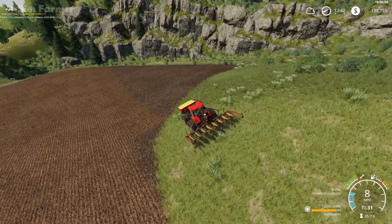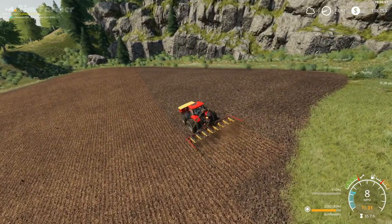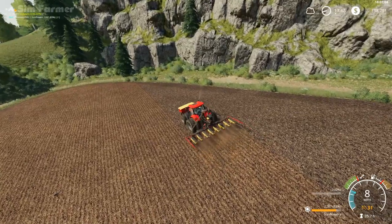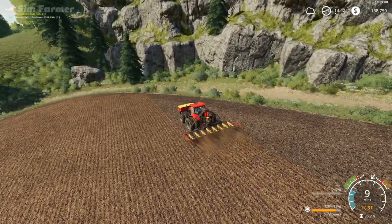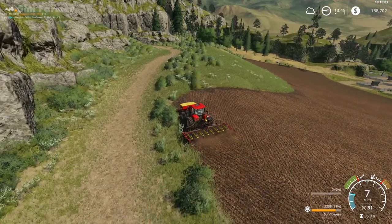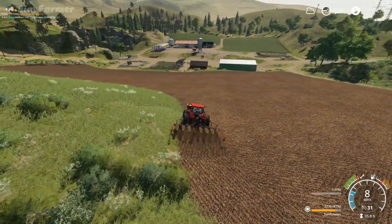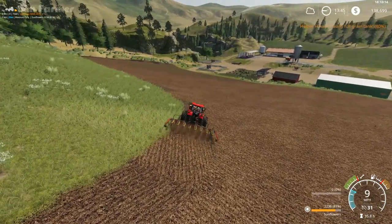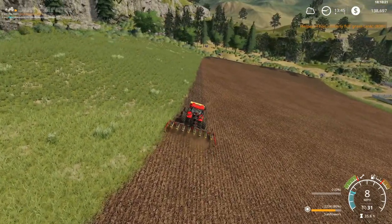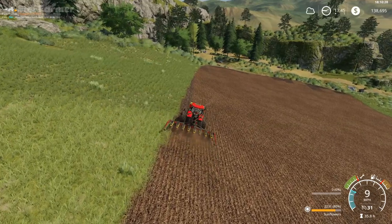I'll probably do the contract on field 10 off camera because I'm not going to get time to do it in this video — I've completely messed up with my timer. So we'll go back around this way, finish off down in that far corner, and then I'll go and get field 12 finished off. We'll get the grain over to where it needs to go and then sell off what's left of ours over at the Pork Grain Elevator, which still has the highest price. It's 80 percent full now so by the time I finish this and get over there we should be ready to unload.